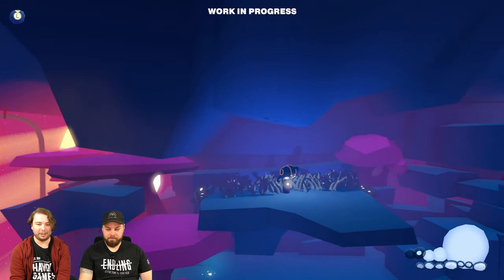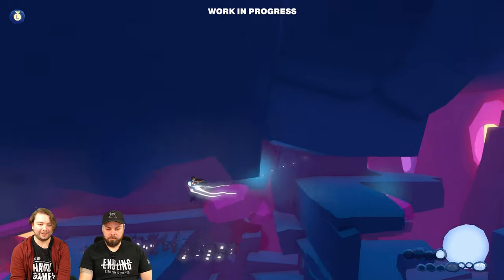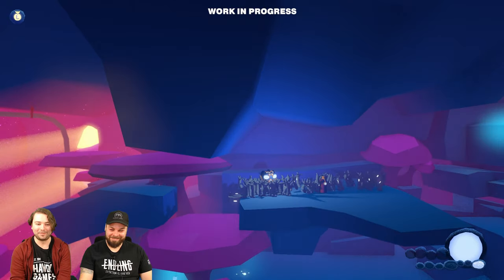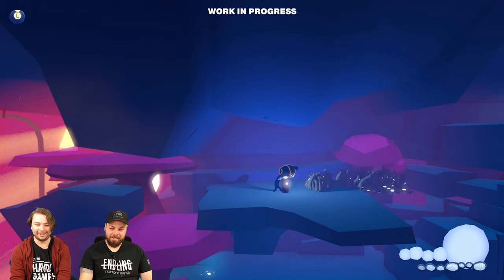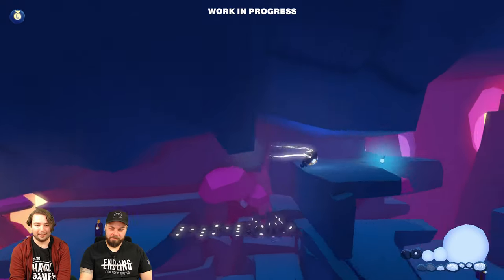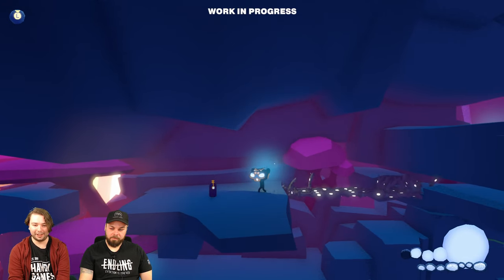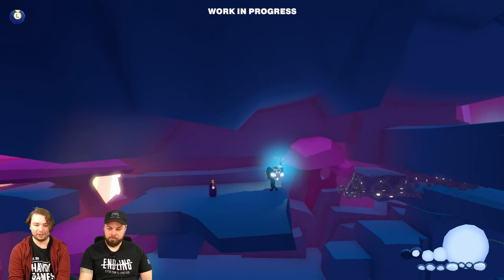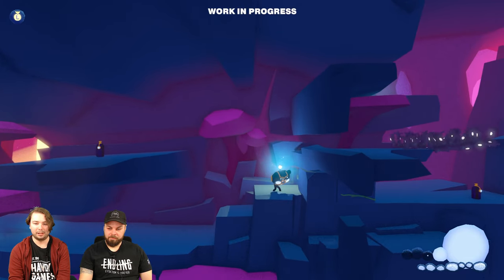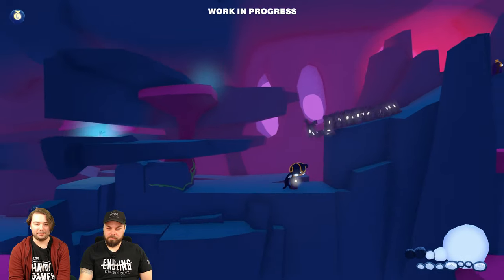Let's push them even further to the right. There's another of these glow bees over here that they are scared of. So let's try to quickly grab it and scare them to the right, and then get the bee over them. Let's keep them moving further to the right because there's a gap that we want to cross, and for that we need our little friends over here. So let's go back into the foreground again.